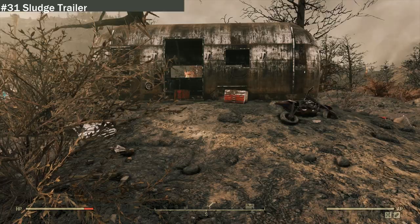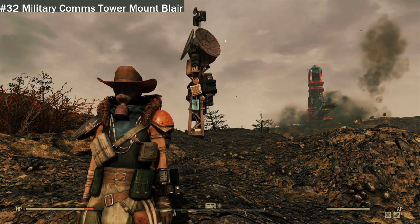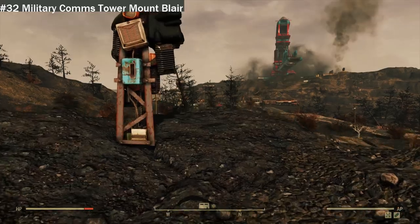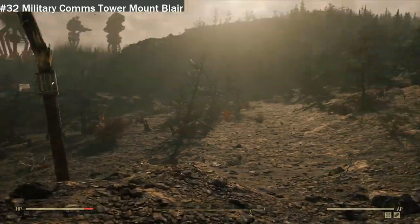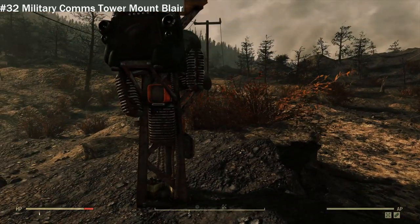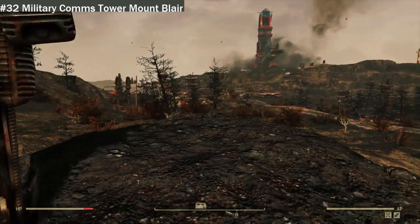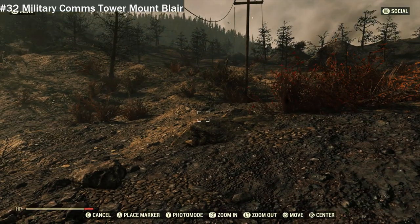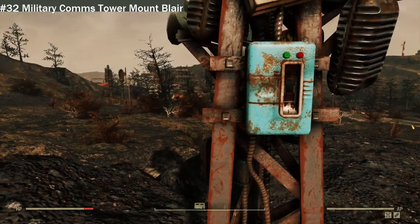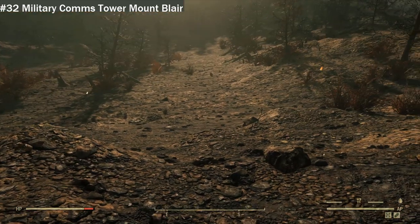We are at location 32 — the Military Comms Tower, Mount Blair South. There isn't much here either — the other ones were more decorated with sandbags, spikes, MG nests, and dead soldiers, but this is just a basic one. These towers are part of a quest that isn't in the game yet, so we might be able to get that quest eventually. If you're looking for it, it's just right here. You can't build at these ones, sadly, as they are part of a future quest.